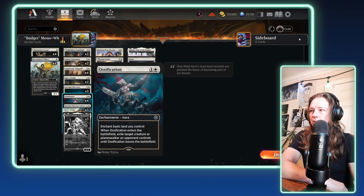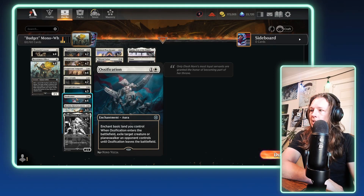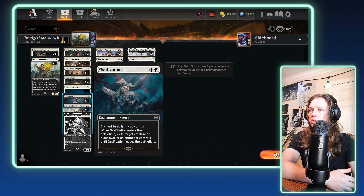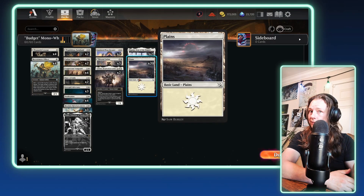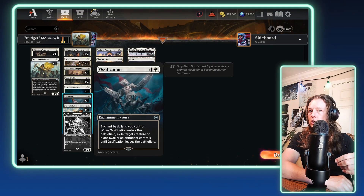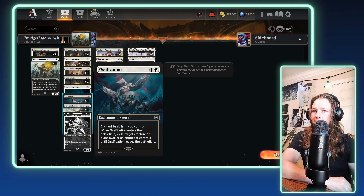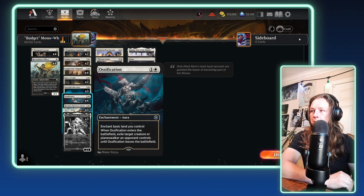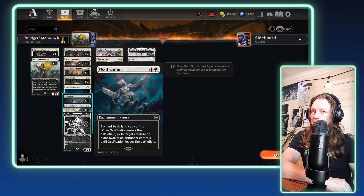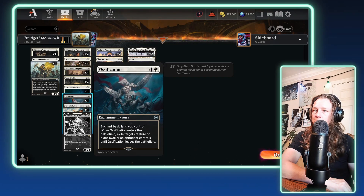Next up, we have four copies of Ossification. It's pretty much the best removal white has access to. For 1 colorless, 1 white, you enchant a basic land you control — which you have plenty of — and then you exile a creature or Planeswalker from your opponent and lock it down until this card leaves play. Hopefully your opponent won't have a way to kill this card, so you can just wipe something off the board and kill them before they get a chance to break their Ossification.